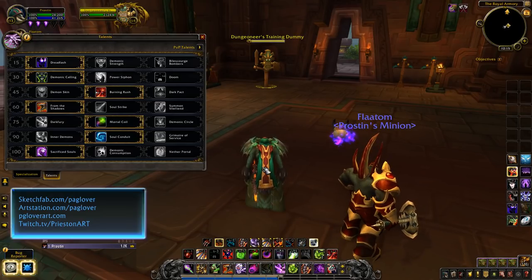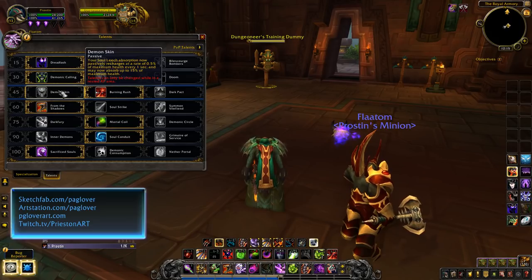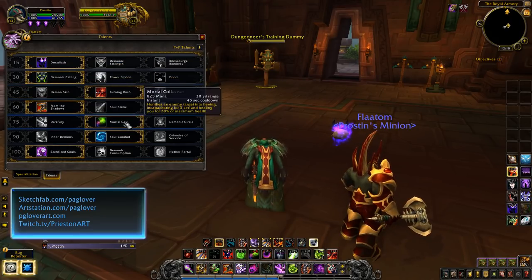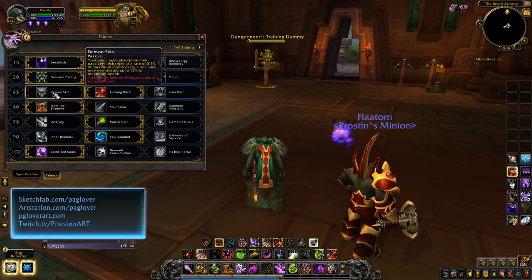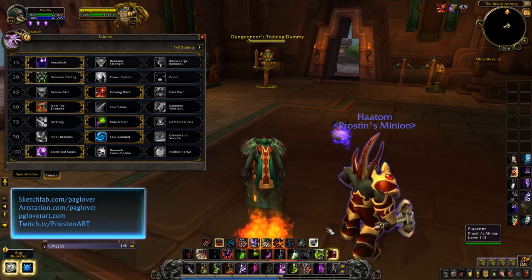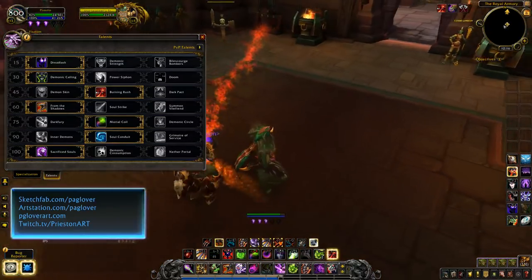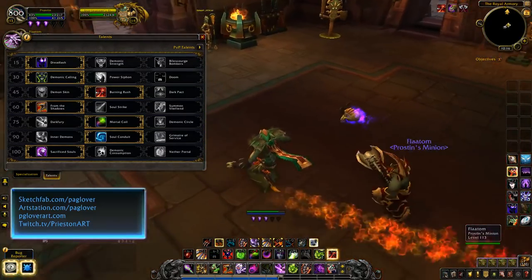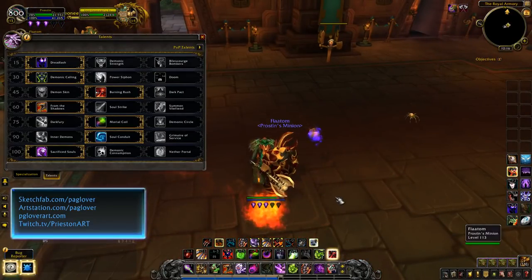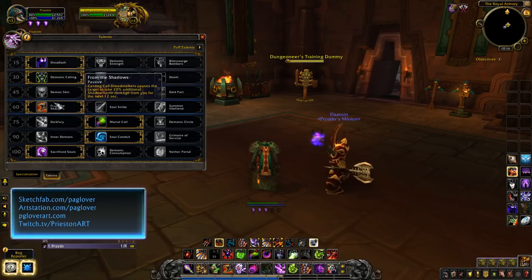The level 45 tier is pretty much what was the 75 tier: Demon Skin, Burning Rush, or Dark Pact. Just a funny little note — they've made Burning Rush, instead of changing the icon, it now glows. So that should make it easier for people who forget to turn Burning Rush off, so they notice it a little easier.